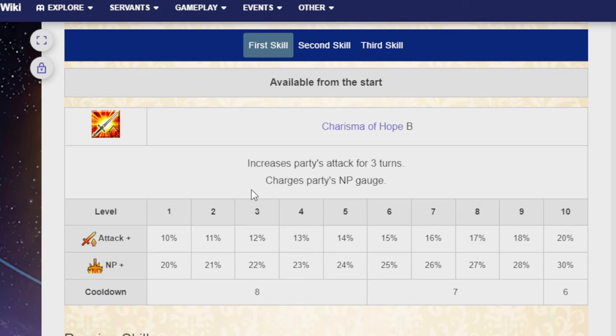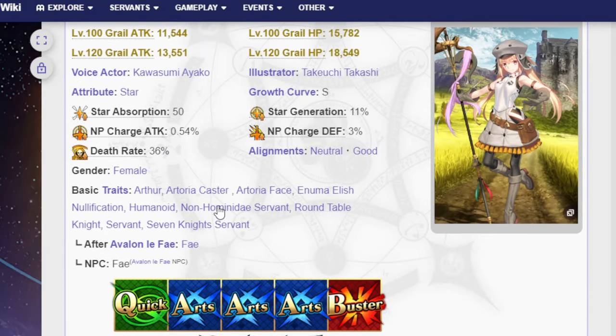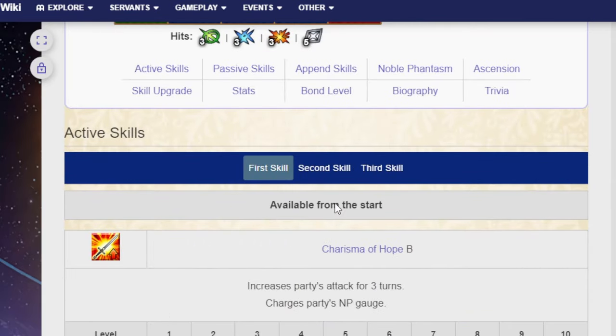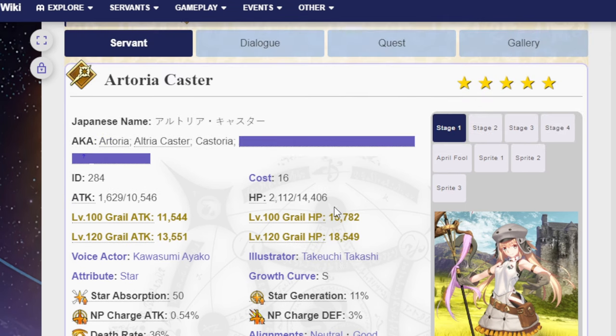Even though it looks basic, it's devastating when performed correctly. And that's what Castoria is. The fact that she charges the party's NP gauge by 30% — and that applies to everyone including herself — is insane. So if you have double Castoria, that's 60% going to both Castorias. Then combine that with the fact that they have three arts cards and you're on an arts-focused team, it's very easy to get Noble Phantasms up. She's astounding in looping — to the point where you sometimes only really need one Castoria.